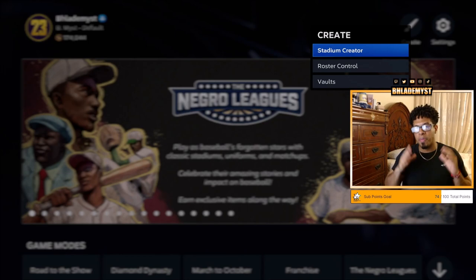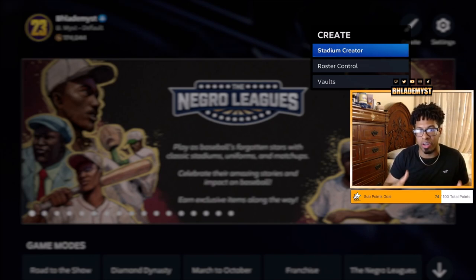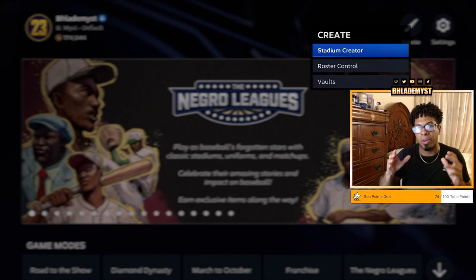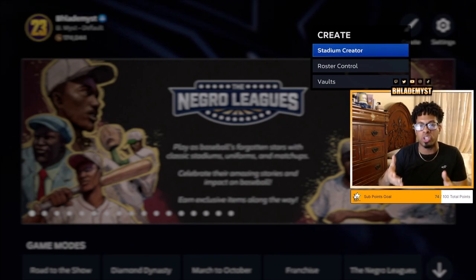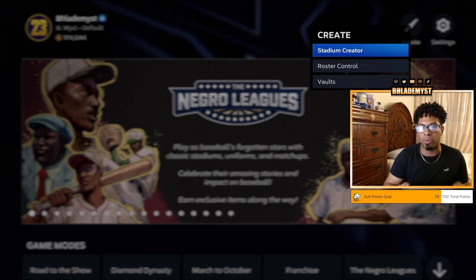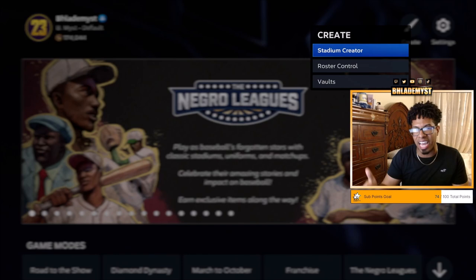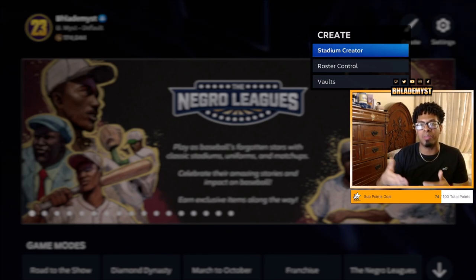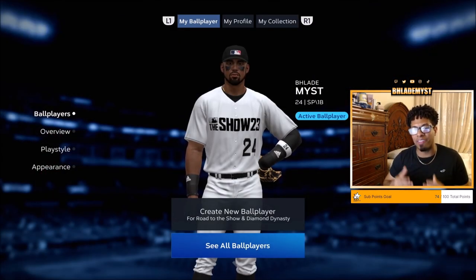In addition to that, change your presentation mode to fast play and take off the pitch selection cameras. You do not need a created stadium and you don't need zero overall rosters either. Yes, they might help you hit more home runs or extra base hits, but it is not needed. If you need more plate appearances, at the end of the day once your mission is completed you're quitting out, so you don't necessarily need that either.